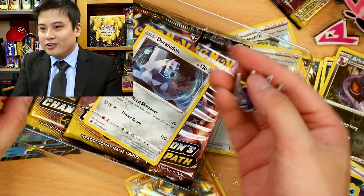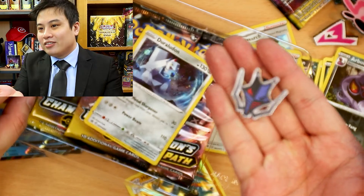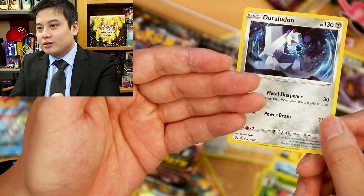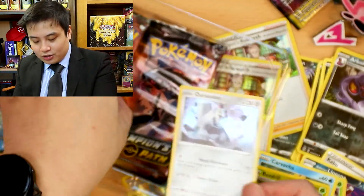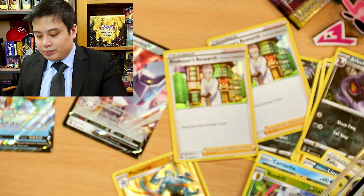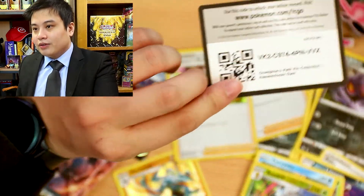This is by far the coolest badge out of all of them — it has a little wolf. Here's our promo card. They're undone, and leaf. Three boosters.